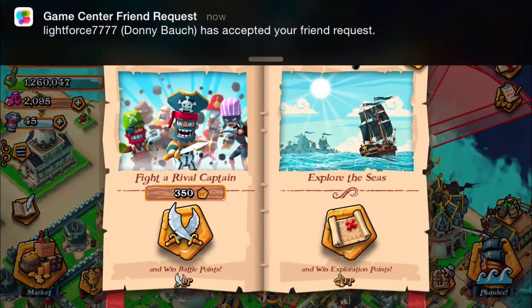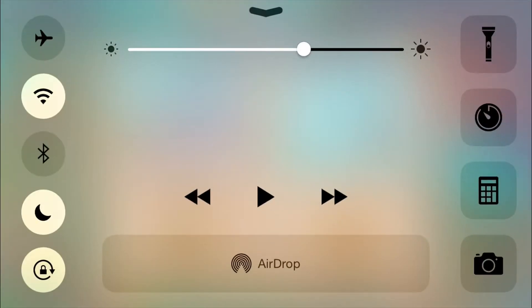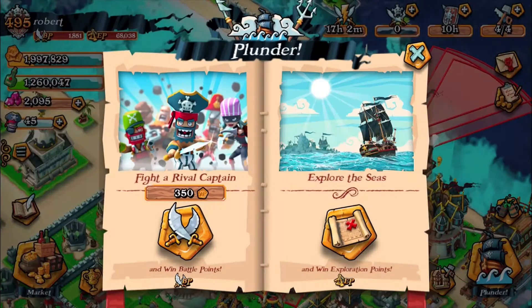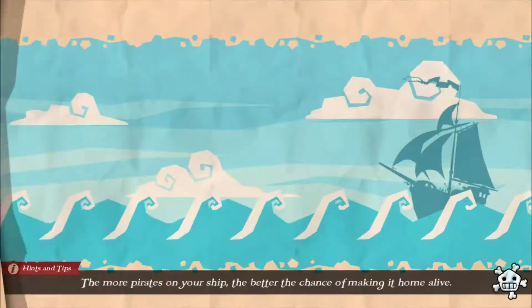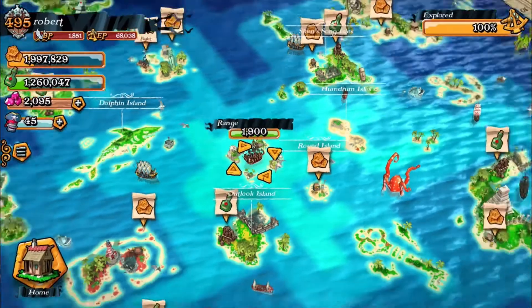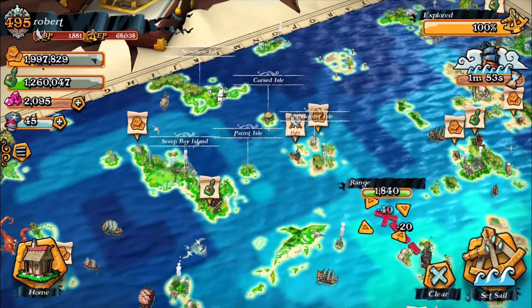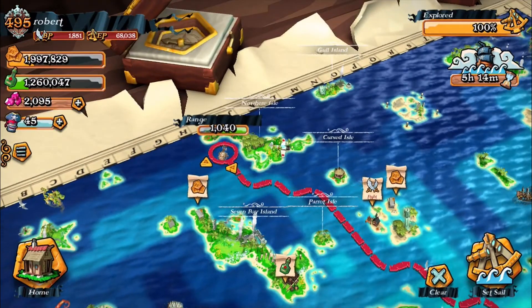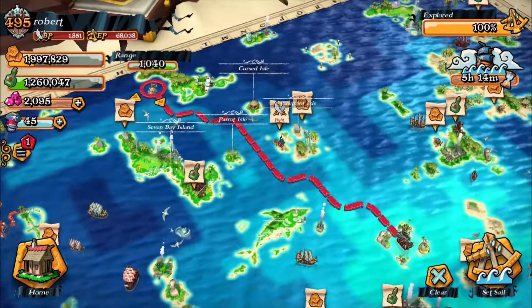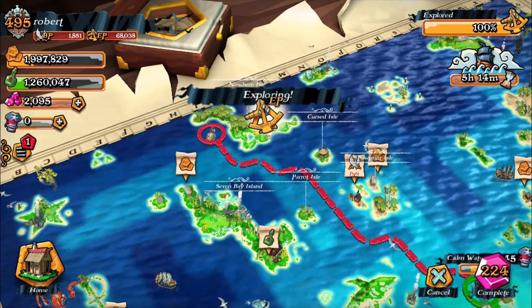We've got a Game Center request — I should turn off notifications before recording. Let's go explore the Seven Seas and send in... let's go for a bigger fish, which will give us a nice amount of battle points. Let's go set sail. Yeah, I'm happy with that. We'll get a lot of battle points for that and help out our guild.